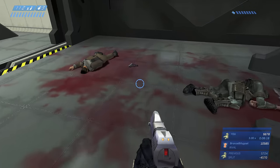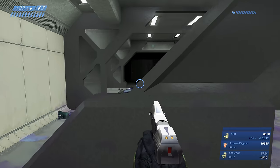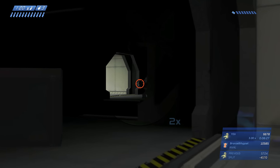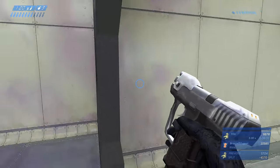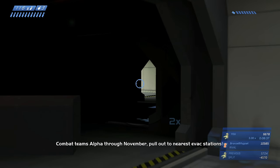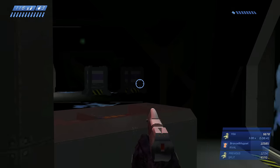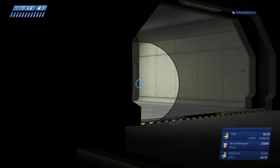Moving forward — just headshot the grunts as we've been doing, which will hopefully take out the elites as well. There's Magnum ammo on the ground here and more up ahead. Moving forward there are three grunts in this dark area — they're charging my position and throwing grenades so I'm backing up and resetting. Don't be afraid to just run away and come back. Looks like they actually killed themselves this time, which works.